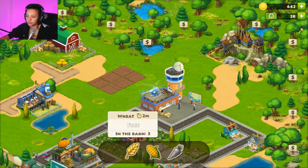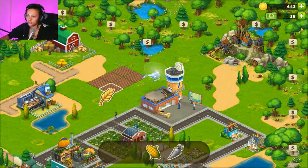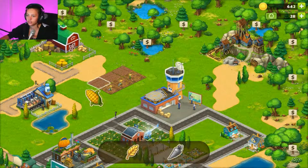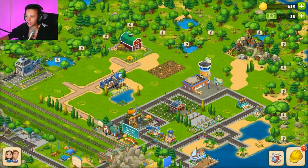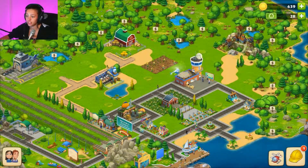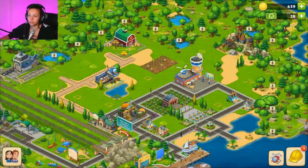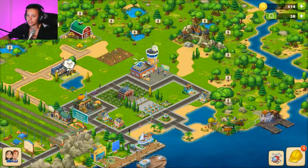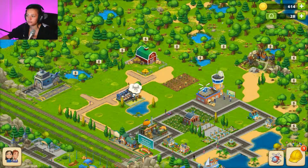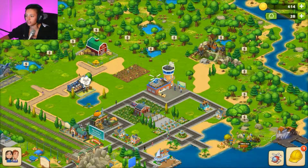We've got corn now — let's do half wheat and half corn. When it comes to this game I'm very particular about where I place things, so you'll see as we go on further I'm going to start moving and placing my town correctly. I'm going to expand over there so I can use that area later. The feed is going to waste — use it now.